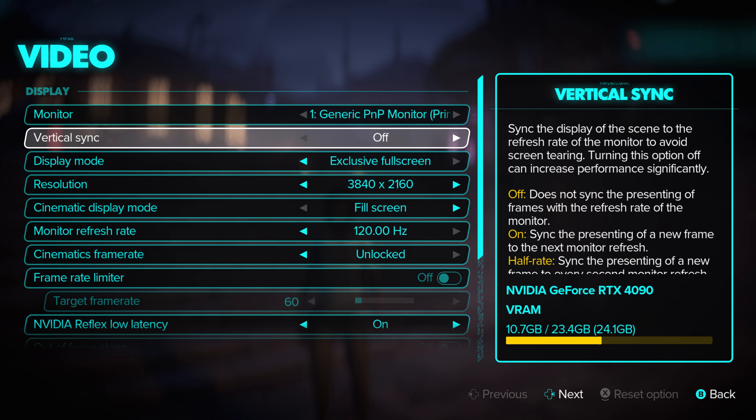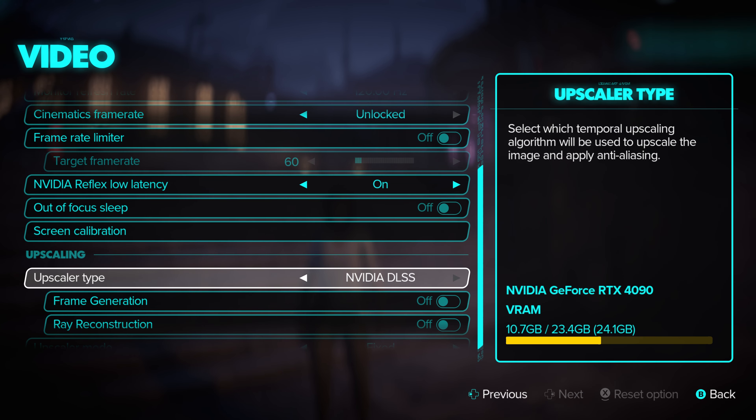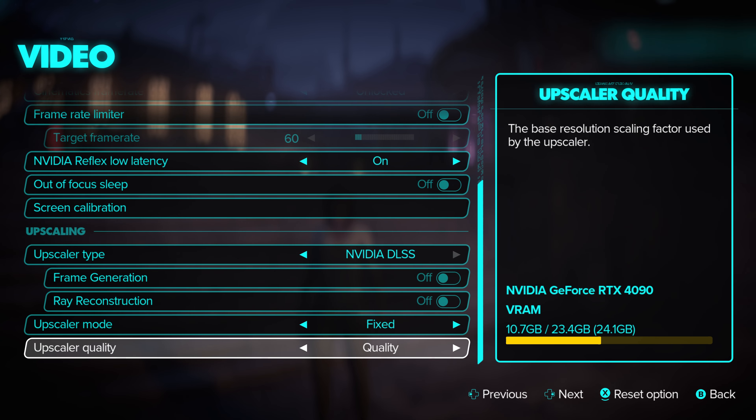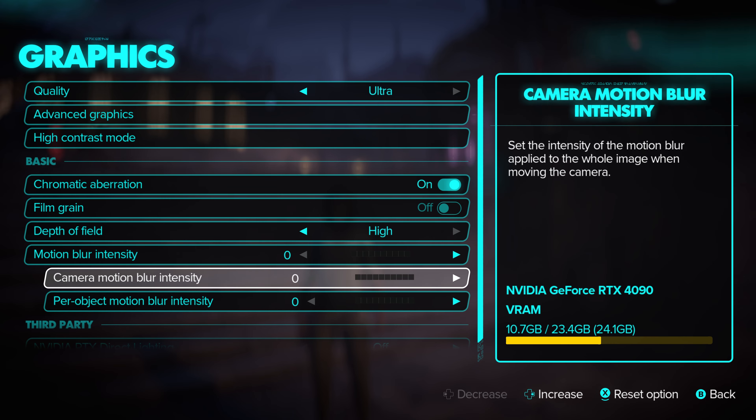Why don't we move along? Let's try a little DLSS now — we're just going to do Quality mode. And then after that we'll try Frame Gen. I would have tried Ray Reconstruction, but I don't really know what that does, so I just left it alone.